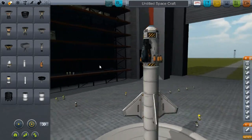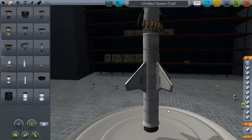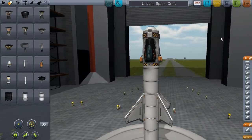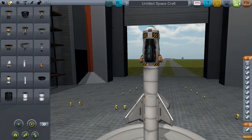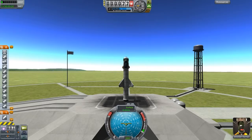This rocket should, in theory, be able to get me into orbit, orbit around the Earth, and land safely. And here is the launch pad — there's Jebediah Kerman, my little lone astronaut.